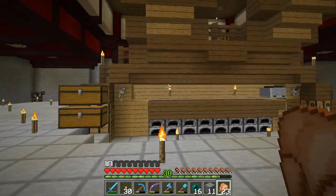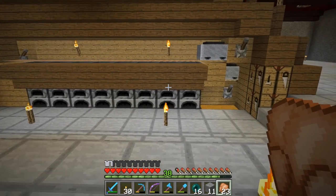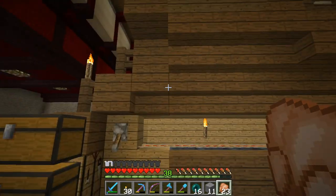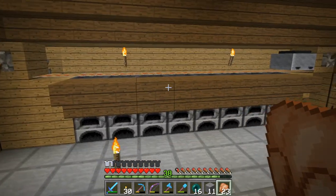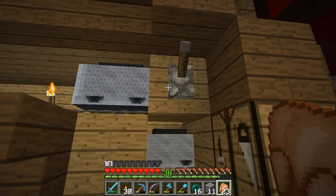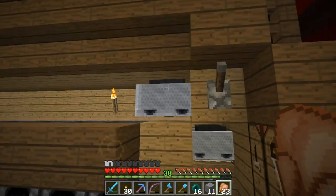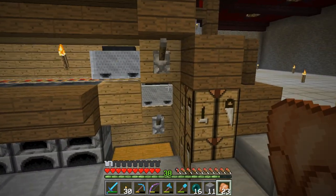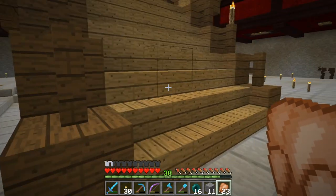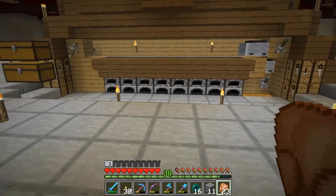I've got this little furnace array under here. I built this the other day and it was quite frustrating. I was trying to fit it under the stairs — it was a three block gap and I thought I could fit it in. I ended up having to drop it down a block because I had to have a solid block on the side of the mine cart so that I could launch it off. So it had to be pushed down so it wasn't butting up against the stairs. A little bit annoying, but I think it turned out okay.